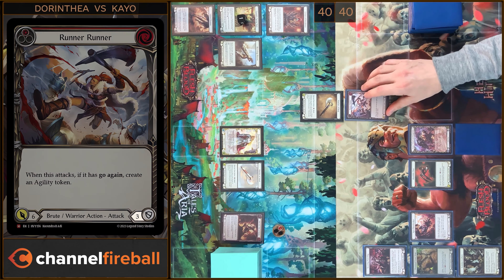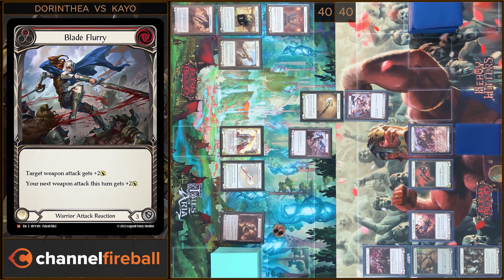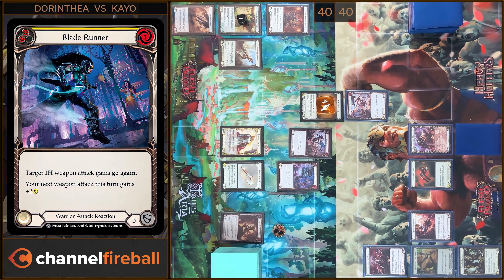I'm gonna block three. In the reaction step I'm gonna play Blade Flurry — Hatchet of Body gains plus two. Now we have four. Any reactions? No. Next I will play Blade Runner, I'm gonna pay one. Hatchet of Body gains go again. Any reactions? No, you take one.